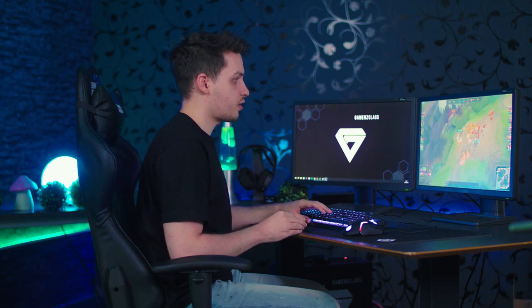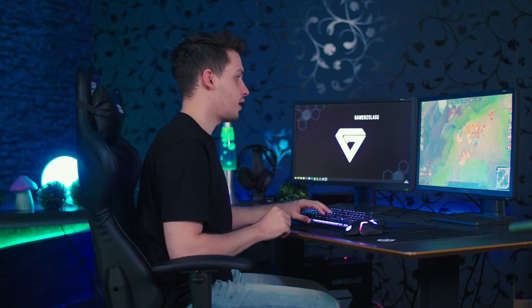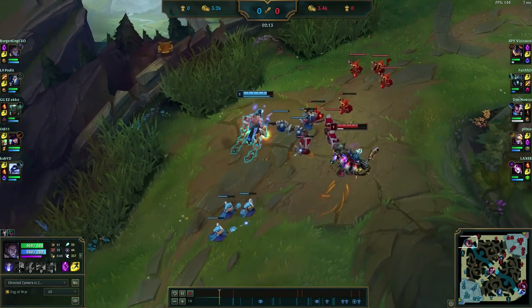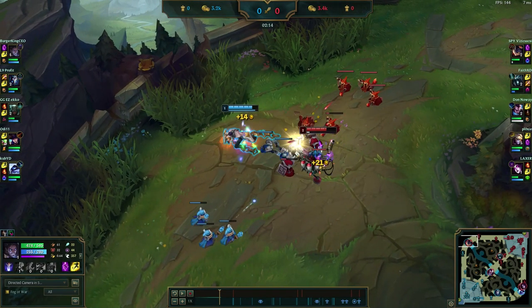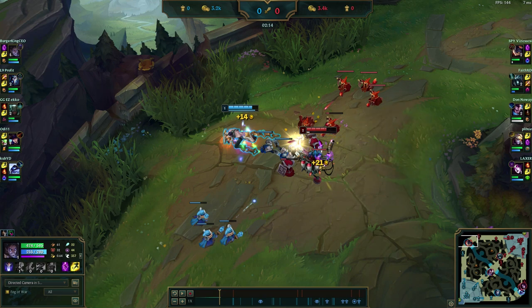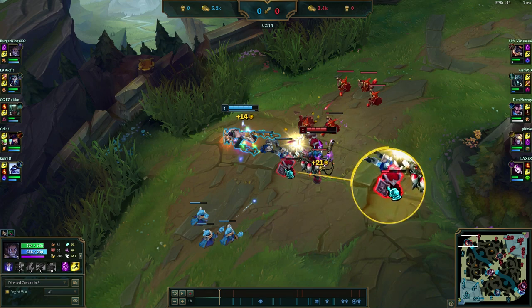One important thing in the laning phase on top lane is the race to level two, because whoever gets level two first will probably get push advantage and a good trade-off. The way you get level two first is: the first wave has to be cleared, and whoever kills the first melee minion of the second wave gets level two. We clear equally, but he got level two first — however, his Q is on cooldown so the only thing he can do is poke me with E.